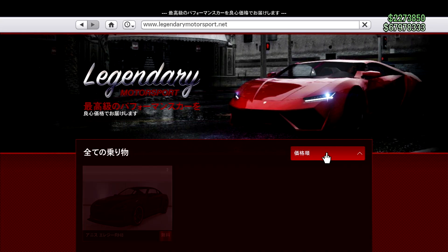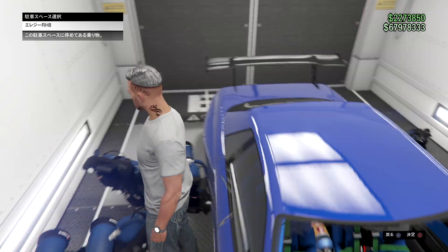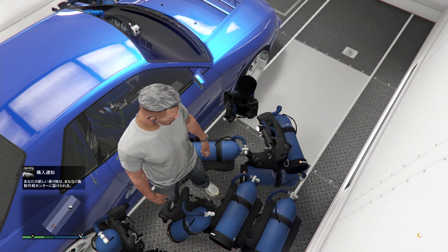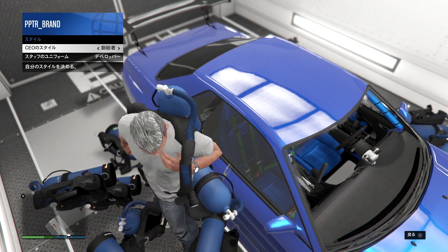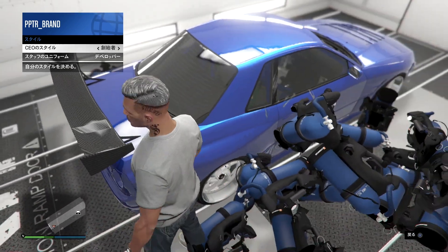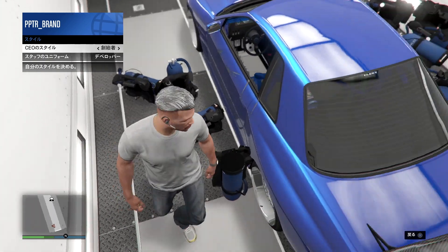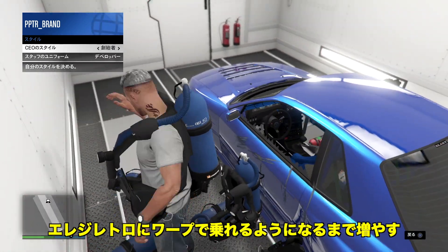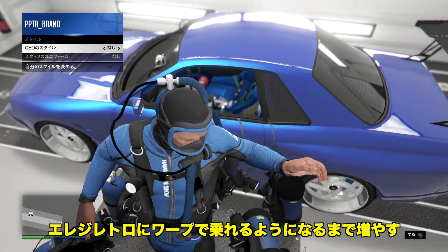Block both doors enough so that you can warp into the LAG Retro Custom. Repurchase the free LAG RH8 again before 2 minutes to reset the timer. Drop more tanks via CEO Style to block both left and right doors completely. If you can't drop tanks, your character is standing on a tank — move around. Keep adding tanks until you can warp into the LAG Retro Custom from either door.